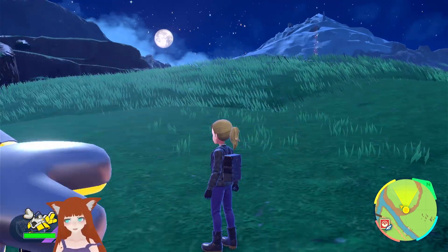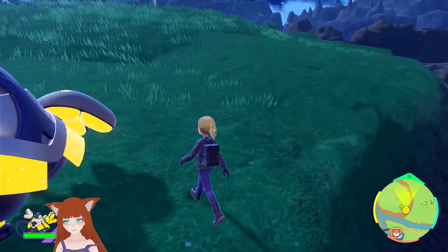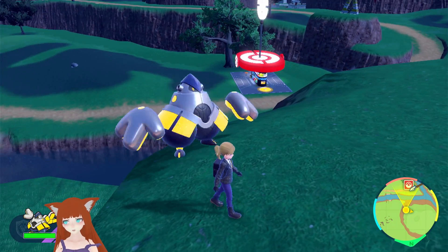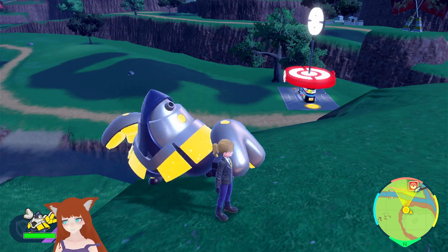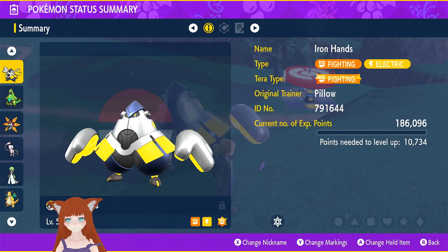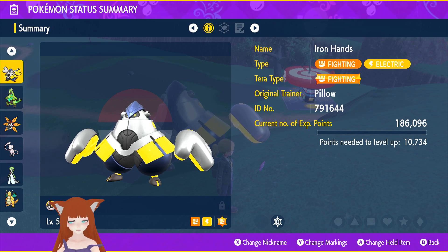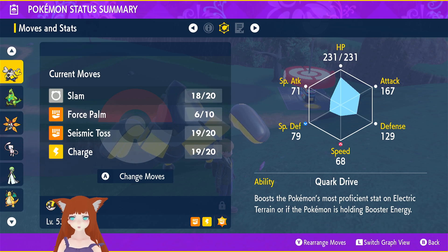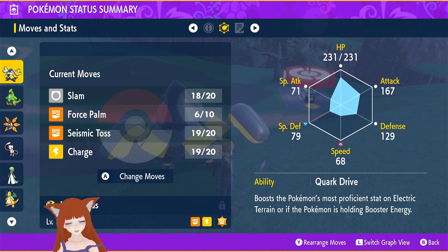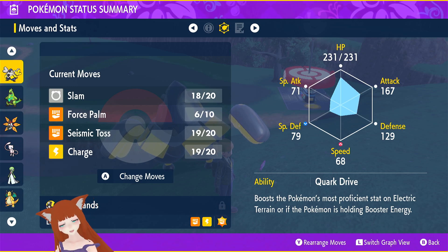I did a cursory glance of all three of them, and they actually mirror their non-metal cousins. We'll start with Iron Hands. He's the easiest. He's fighting/Electric, which is not a bad typing, per se. He has a lot of HP and attack, with a decent chunk of defense and special defense. Not the greatest speed, but worse special attack — not that it matters, though it could matter a little bit.